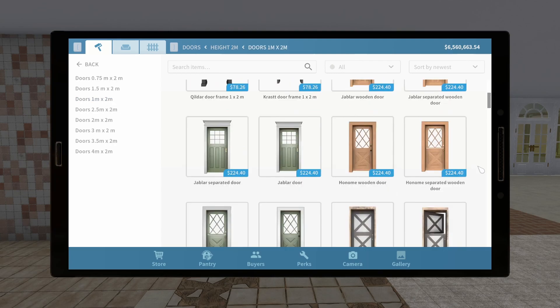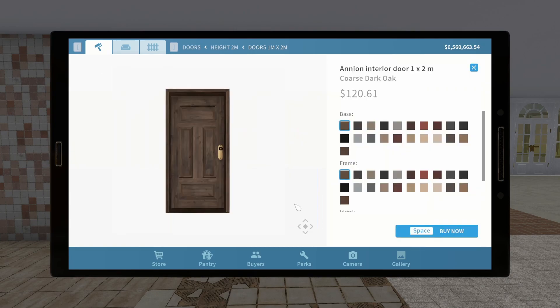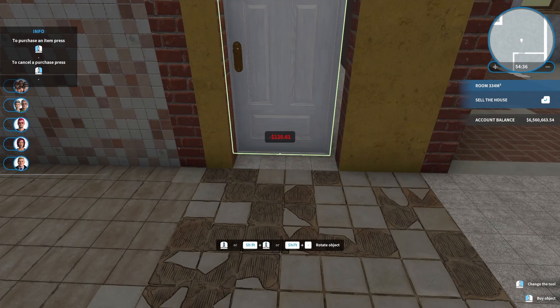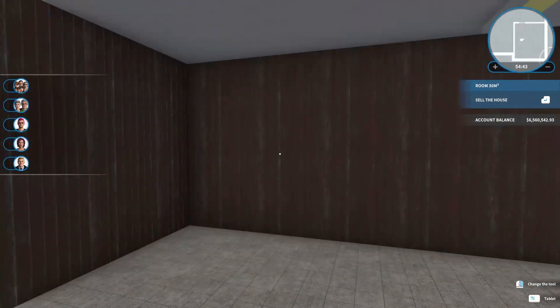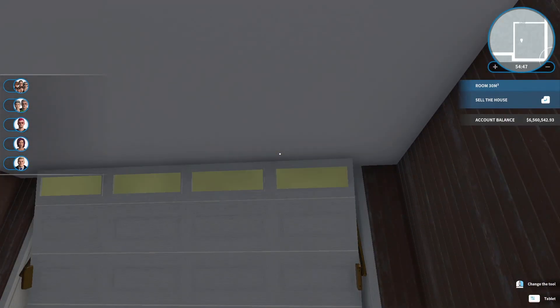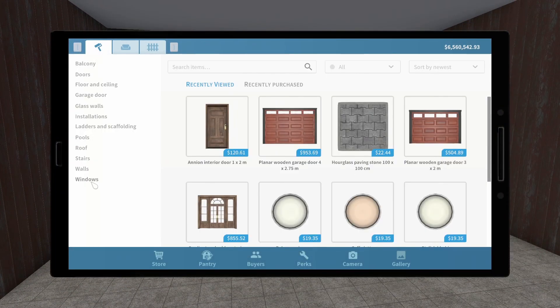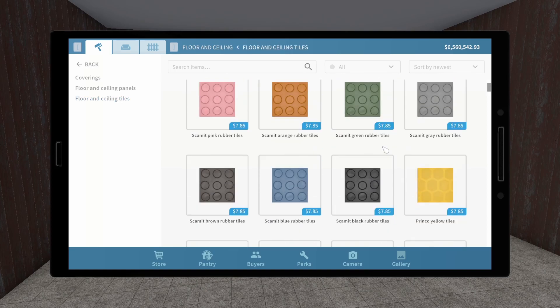We're going to go for the 2 meter and the 1 meter. I'm thinking just a plain, fairly simple panel door - something like this. Interior door - that's quite nice too. Into the garage, so we actually have a room we can actually work with. Should we complete the garage? So let's put down concrete.